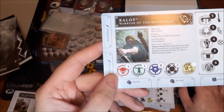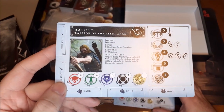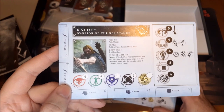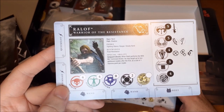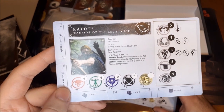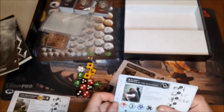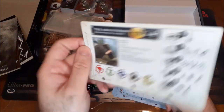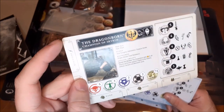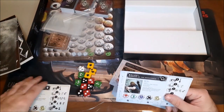Then we have Rolf, Warrior of the Resistance — I think he's the one from the tutorial section in Skyrim. Nord, Path of Shadow. Perks: Fighting Stance, Ranger, Steady Hand. Special ability: Vanguard Boost — when he performs the With Me command action, he may target up to two additional models after the first at a cost of one stamina point per model. He doesn't have a special ability on the other side, unlike the Dragonborn who has a special ability on both sides. One side must be the companion version.